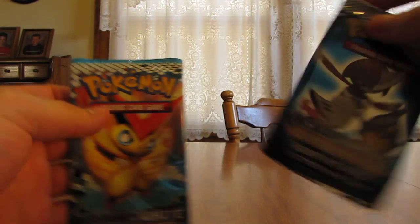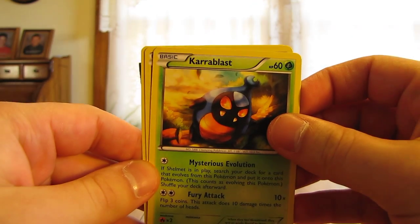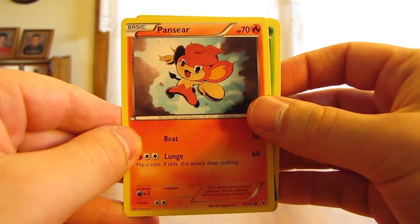Open up the sampling pack first, the actual booster pack second. We have Carlblast, Pawniard, and then a Panseer, and then that checklist.